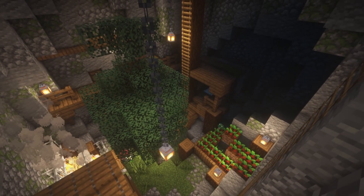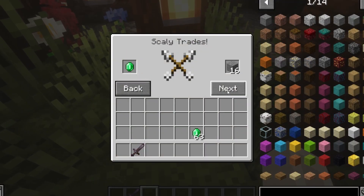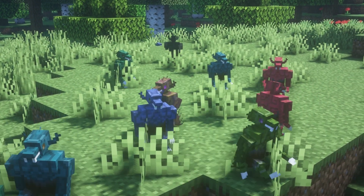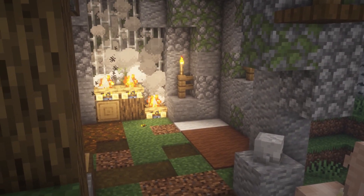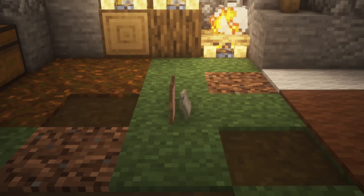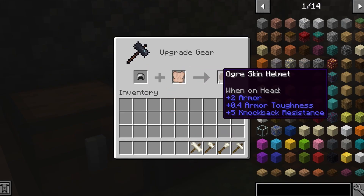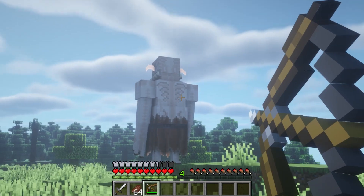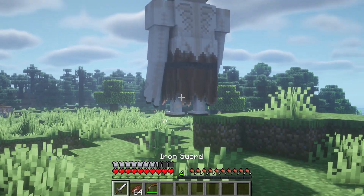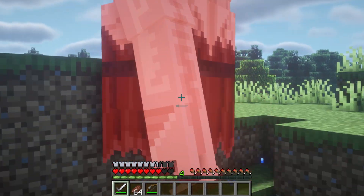Kobolds Community adds kobolds that reside in underground structures like these. They accept emeralds for trades and are neutral creatures with seven variants. Ogre Community adds ogres and their dwellings into Minecraft. You can't really trade with these guys, but you can make use of their drops, which are ogre skins and bones that can be used to make a better version of iron armour with a smithing table. Be careful when you're fighting these guys though — they cannot be damaged by arrows and tridents, and they deal a hefty sum of damage up close.